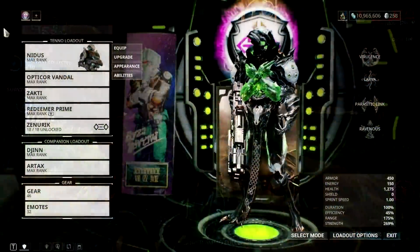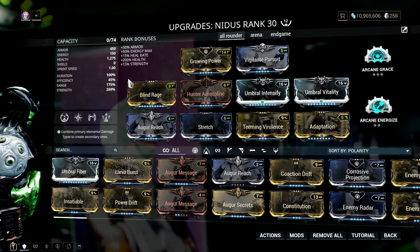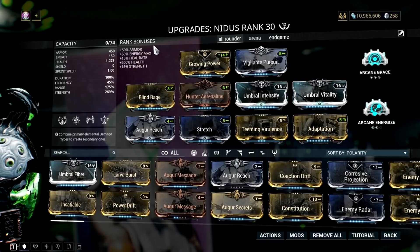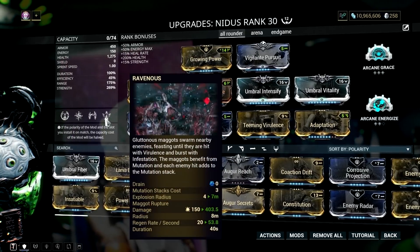The Nydas build is pretty straightforward — all we need is a lot of power strength, so our Teeming Virulence augment will give us lots of critical buff bonus. In normal circumstances I usually go with the Overextended mod for this frame, but for this synergy I decided to go with Augur Reach and Stretch for range, so it won't hurt our power strength.